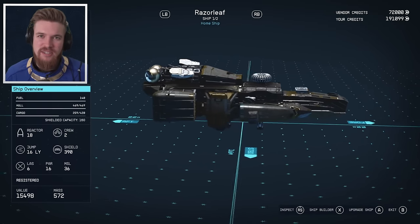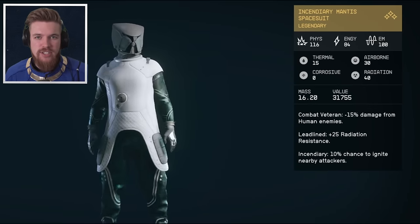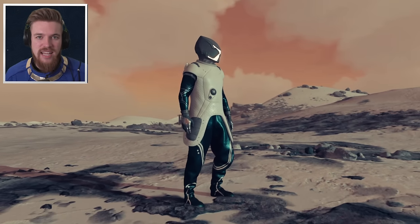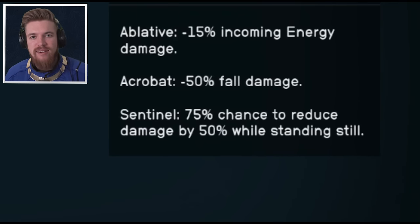You can obviously also customize the ship further yourself. As for the legendary Mantis armor set, the helmet, spacesuit, and jetpack will all have fixed resistances. It's almost twice as good as any other armor set you can get this early on in the game. It will have three randomly generated legendary effects which I'll show you how to change later.